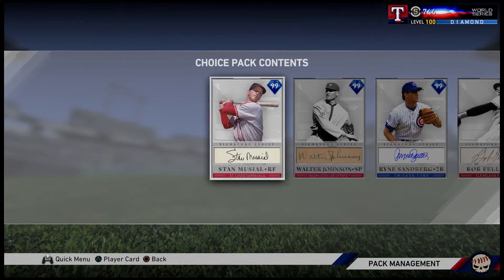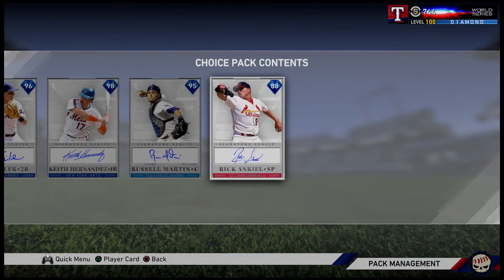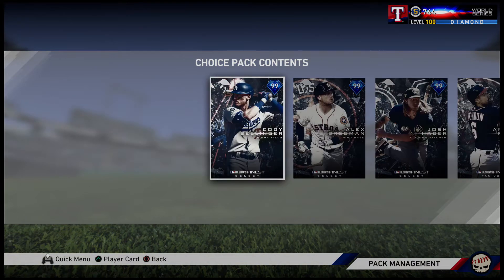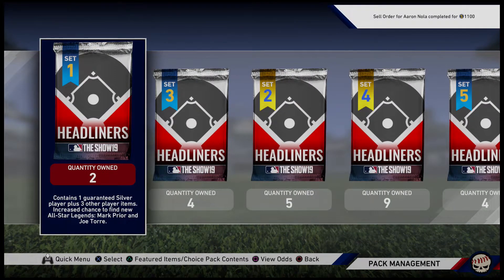With the signature series choice packs, hopefully we get the rare tier obviously, but there are some good cards in here I haven't used. Even if we get another base round it's not too bad, but in this one we're hoping to get one of the top three for a nice big chunk of stubs. We'll open those at the end - let's get right to these headliner packs first.